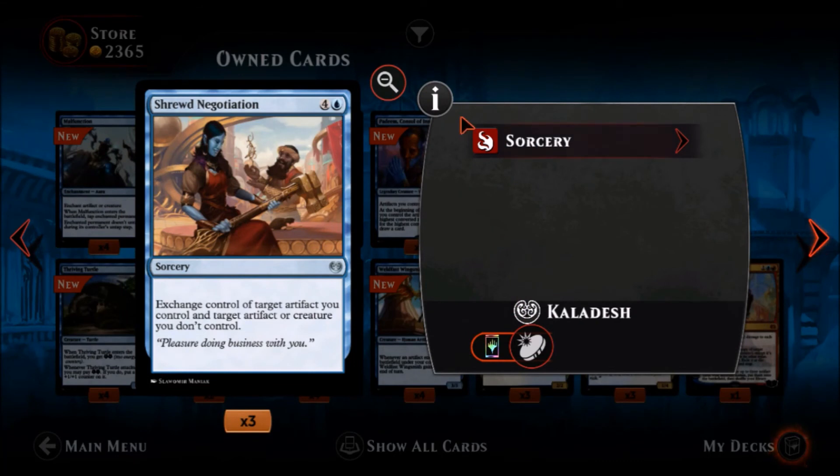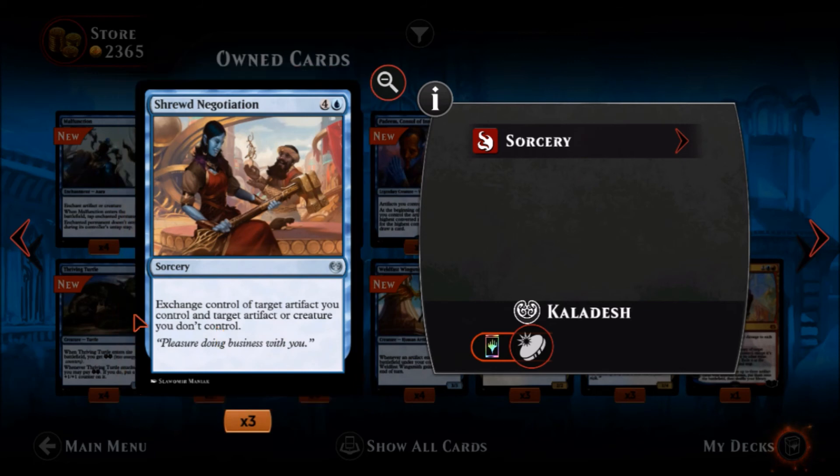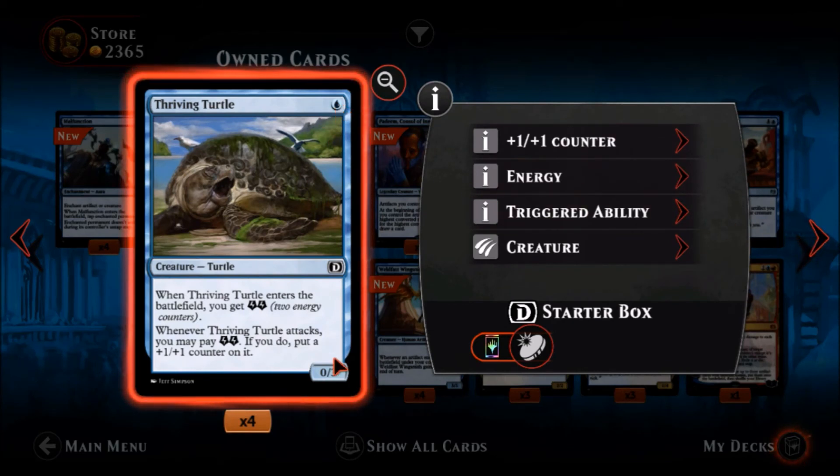Shrewd Negotiation — one blue four colorless, an uncommon sorcery: exchange control of target artifact you control and target artifact or creature you don't control. Just swap permanents — nice. Thriving Turtle — one blue, a zero-three for one mana. When it enters the battlefield you get two energy counters. Whenever Thriving Turtle attacks you may pay two energy to put a plus one plus one counter on it. This is kind of interesting — you can play it turn one, get a good blocker, and then pay to give it counters so it starts growing. It'd become a one-four then a two-five, which is interesting.